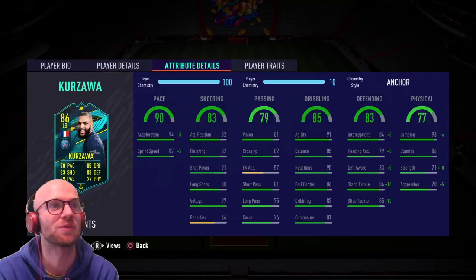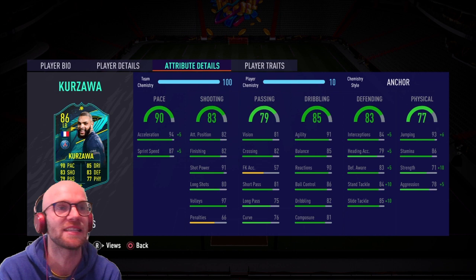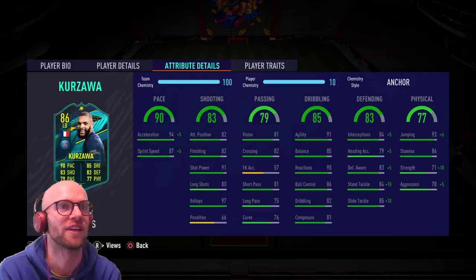He has 90 reactions, 86 ball control, 82 dribbling and 81 composure. So with that pace and those dribbling stats, and having four-star skill moves, he is very capable of getting himself out of a tricky situation. The passing looks okay — not the best, not great, but just decent. 81 vision, 81 short pass and 75 long pass. I'll just stick to giving short passes to fellow defenders or into the midfield — nothing too special.